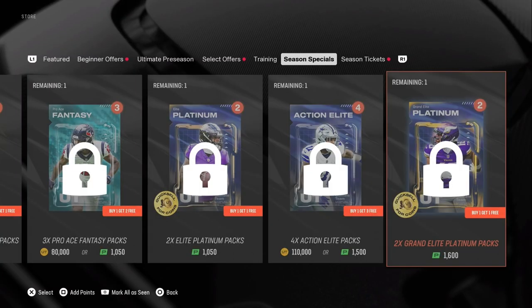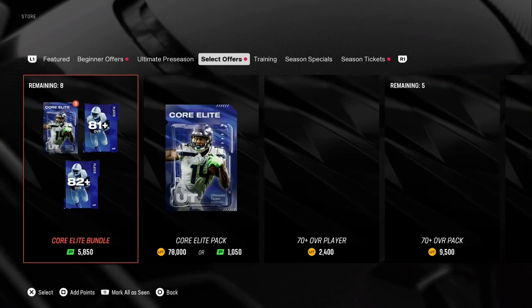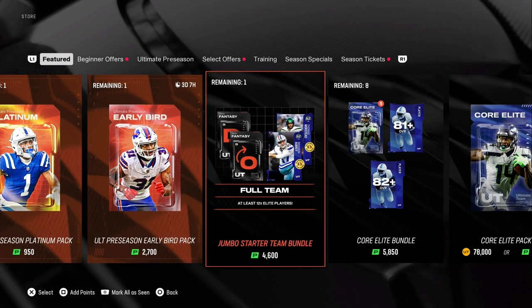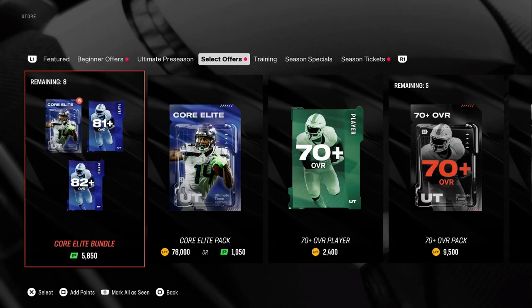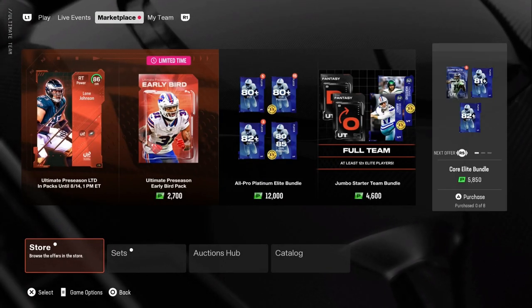And then we have two Grand Elite Platinums at level 35. I think that's about the best value to do unless you really need a team at the beginning — then go with the 4,600 bundle. But I like the specials and those two platinum packs the most. That's it for this video, make sure you like and subscribe, I'll see you all next time, peace.